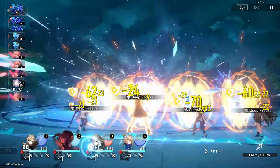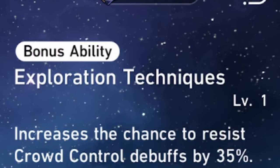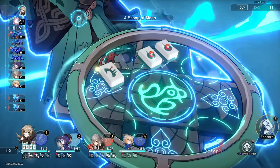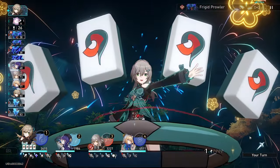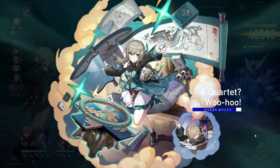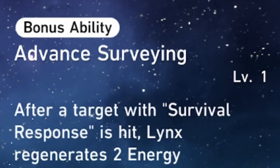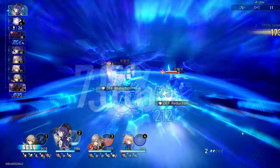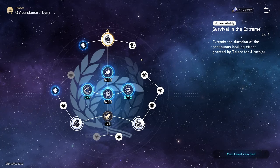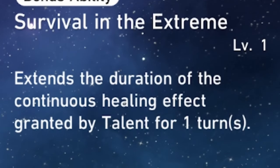Let's talk about all the extra bonus abilities. The first one, Exploration Techniques, increases the chance to resist crowd control debuffs by 35%, which means she'll get CC'd less often and have more uptime to heal you. Next, Advanced Surveying gives her energy back every time survival response procs — meaning if you use a skill on a tank or destruction unit she'll get extra energy toward her ultimate. Finally, Survival in the Extreme extends the duration of the continuous healing granted by the talent.